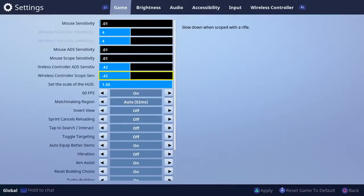For scope sensitivity — used with a scoped AR or sniper rifle — some people play on a high sensitivity for trick shots, but it's going to be harder to hit consistently. Everything when it comes to shooting relies on how much control you have over your character. The lower the sensitivity, the easier it is to control.